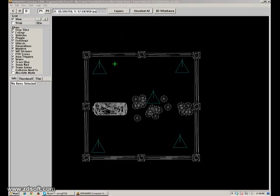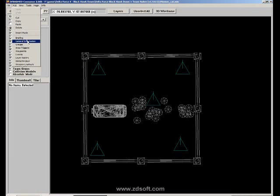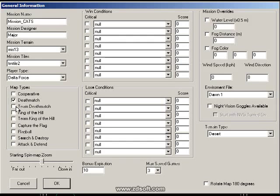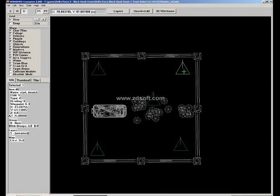Welcome back. Now we're going to create some environment water and make it a team deathmatch. I spoke to a friend over Skype and wanted him to join me in Delta Force. First thing we need to do is make this a team deathmatch — let's go to General Information and check the team deathmatch option, then hit OK.